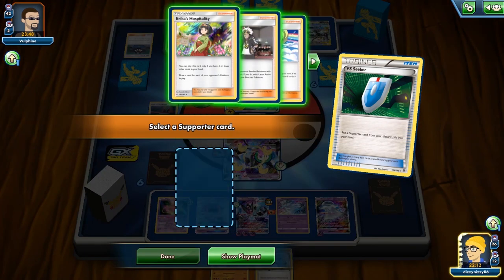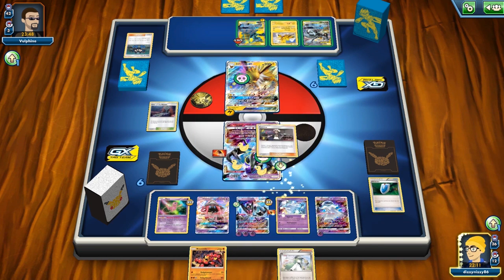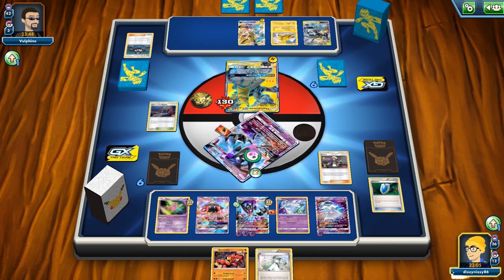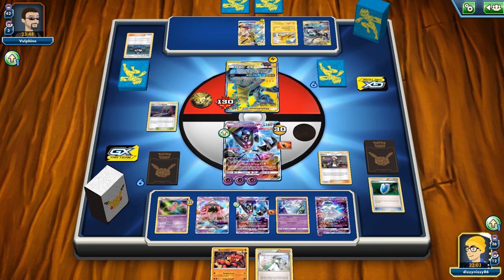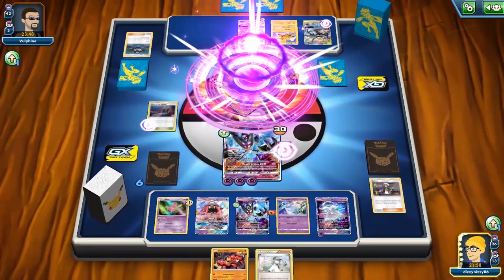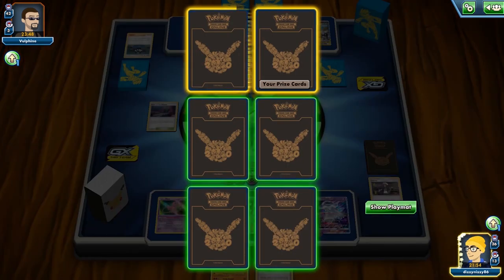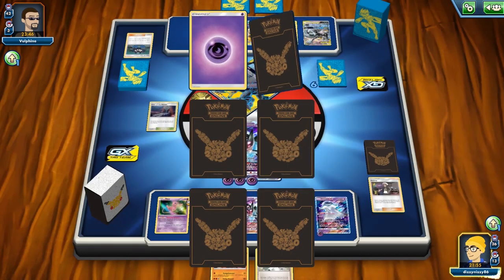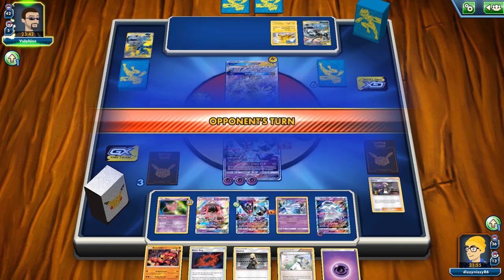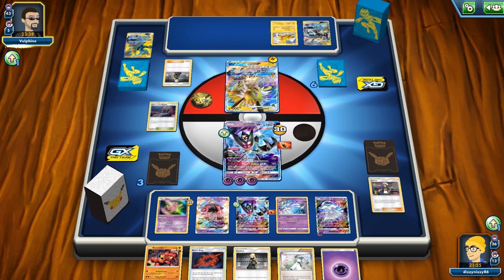I got a little distracted clicking Lillie when I meant to grab Guzma, but we got Guzma in hand. We bring up our Dawn Wings with 30 damage on it and use Dark Flash for the knockout. I also notice I put down the Nihilego GX even though I have baby Buzzwole in hand — that might have been a slight misplay, but I think we'll be all right.